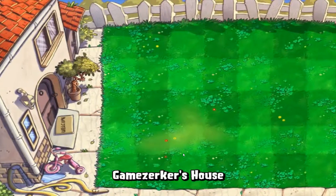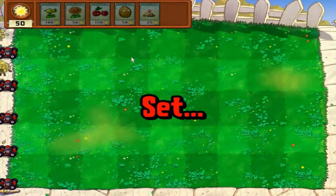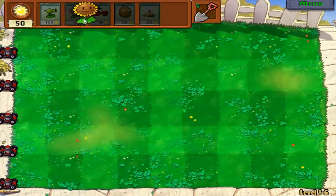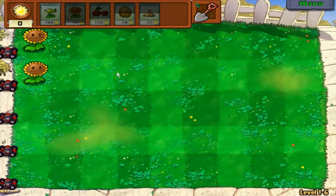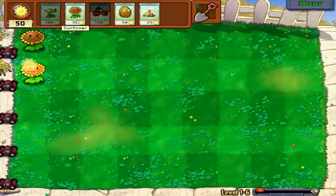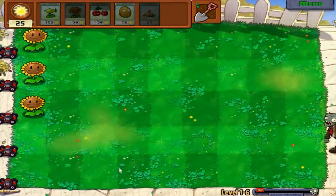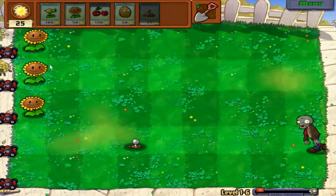So this is the second playthrough of Plants vs Zombies. You can see that we got new zombies here and again we will have the same strategy for planting. So the first zombie is here — we can use this potato mine just so you can see what it does.